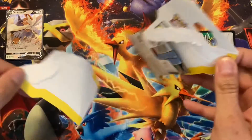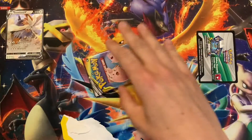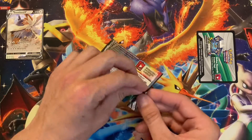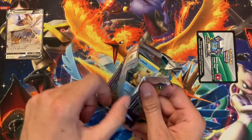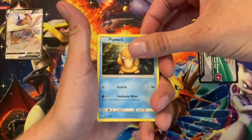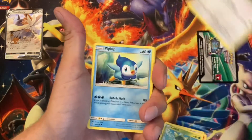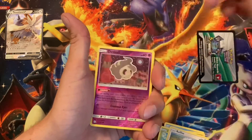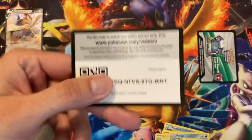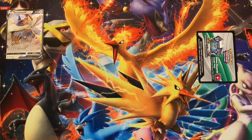I want a full art trainer — I want an alternate art, I don't care which one. Cosmic Eclipse is one of my favorite modern sets by far. Let's do this. They probably sold the code for that one too, but it's alright. Okay, let's get these last ones done.